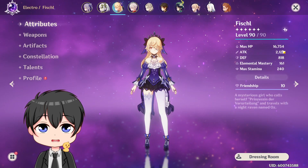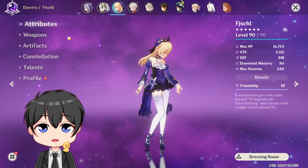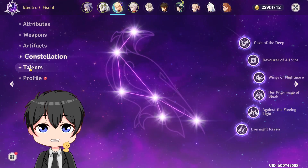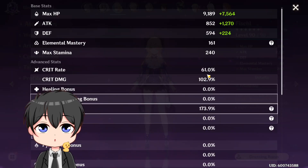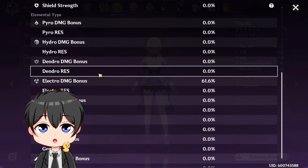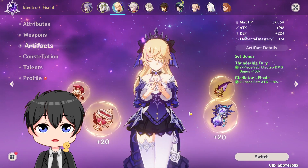So here is my Fischl: 2.1k attack, level 90, 161 Elemental Mastery. She's using Elegy R1 level 90, Thundering Fury and Gladiator mix, C6, and 6/12/12 talents. Stats are 61 crit rate, 102 crit damage, 173 Energy Recharge, and 61.6 Electro Damage Bonus.